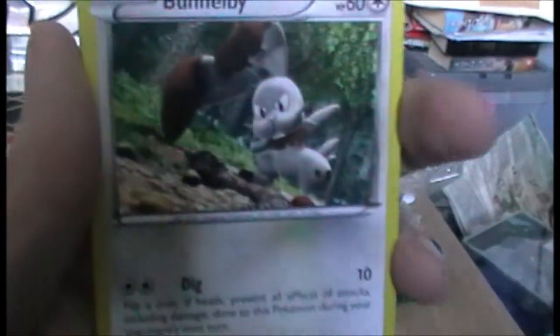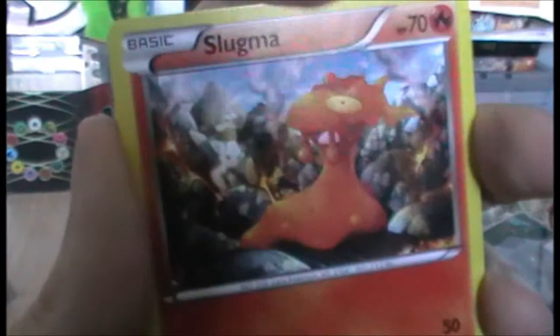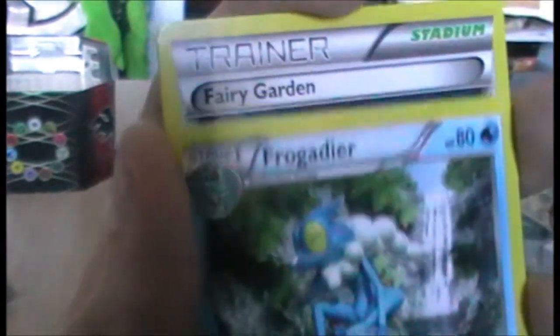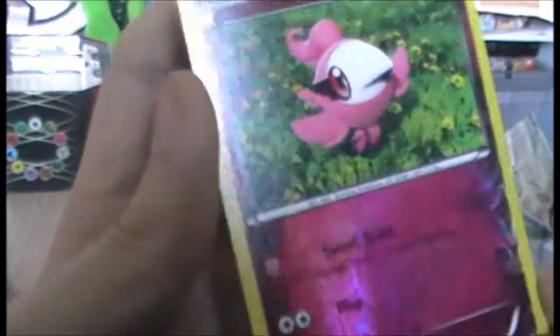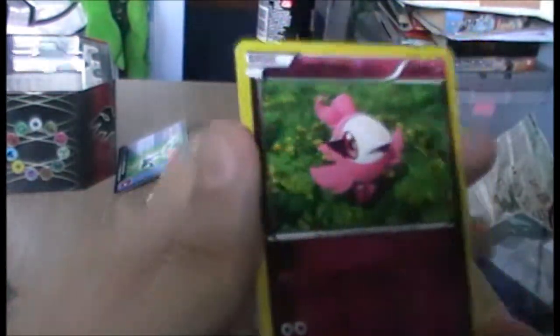So we're going to the Sandile. Bunnelby. Ooh, Froakie! I could actually get a Greninja — that would be amazing because I didn't have one. Onedge. Slugma. Mr. Mime. Frogadier. Fairy Garden — there is a reverse. Reverse Fairy Garden! Look how dark it is — to the naked eye, if there's any shadow on it, it just looks normal. And we have a bead roll, which isn't bad.